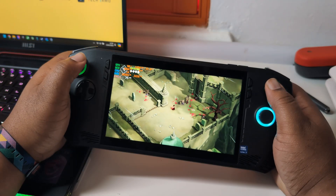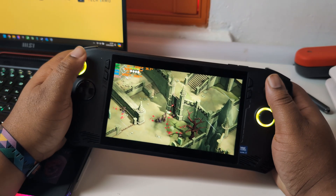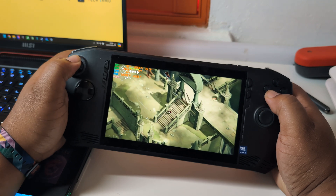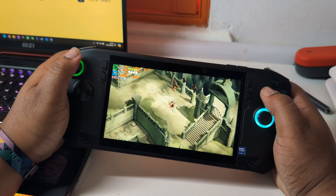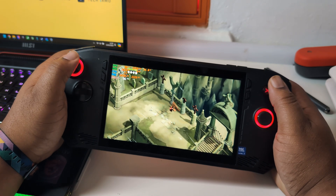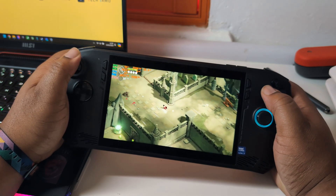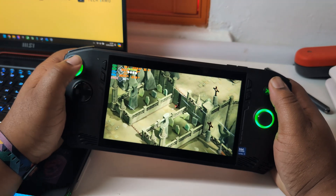Now we're going to turn up the heat a little in terms of performance with Death's Door, another wicked indie game. You guys need to jump on these indie games if you haven't already. We're looking at 75 frames per second plus — more than enough to play Death's Door. It's a really smooth, fluid experience playing this game on the MSI Claw, and it was on the Steam Deck as well, so I wouldn't expect anything else.